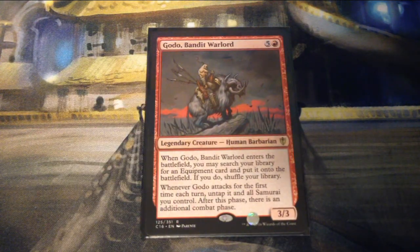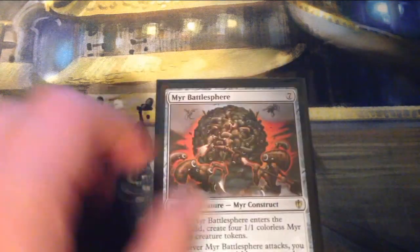Godo, Bandit Warlord is five and a red for a 3/3 legendary creature Human Barbarian. When Godo enters the battlefield, you may search your library for an equipment card and put it onto the battlefield, then shuffle your library. Whenever Godo attacks for the first time each turn, untap it and all Samurai you control — after this phase there is an additional combat phase. I don't think there are any other Samurai in the deck; it's mainly in here for the first ability.